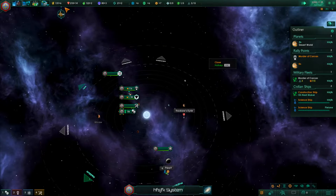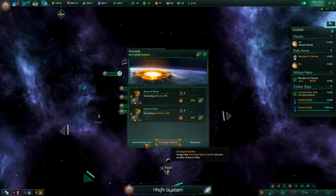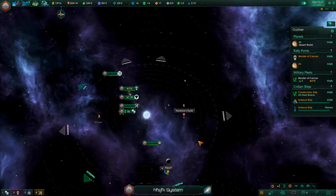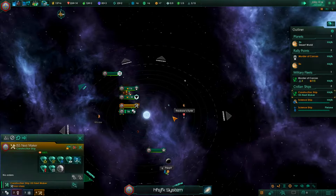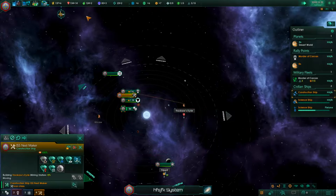We'll come back to that one eventually when we have a scientist who won't fail as easily. Both of these anomalies are at 20% fail chance, so we're going to send this one ahead - it's only a 1 in 5 chance of failure. Then we're going to tell a construction ship to build a mining station here, which will produce two more minerals but will cost some energy to maintain.